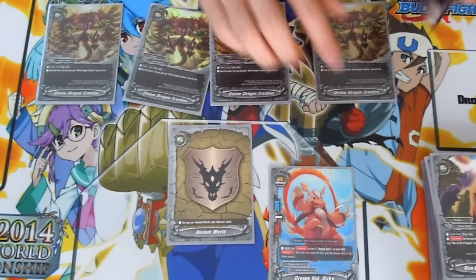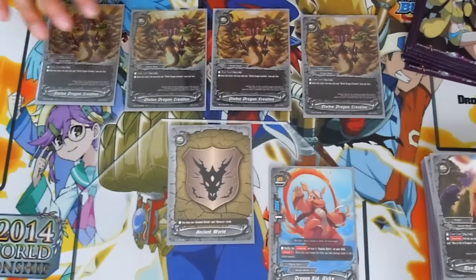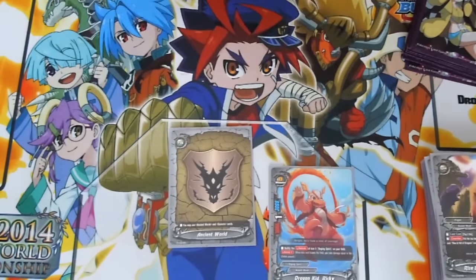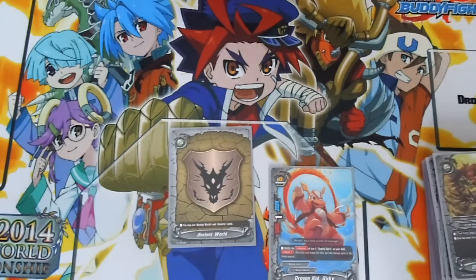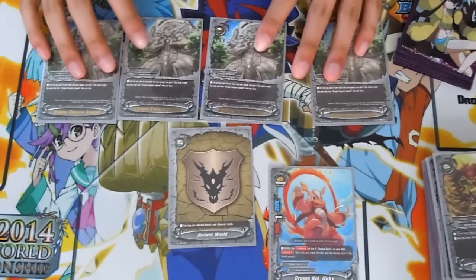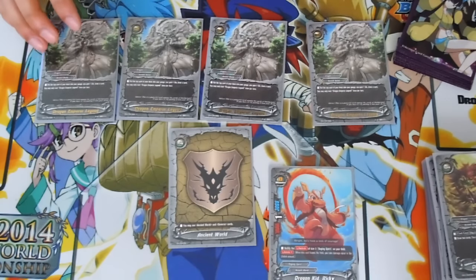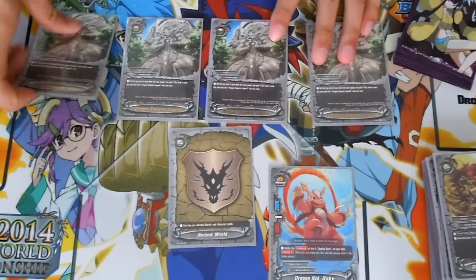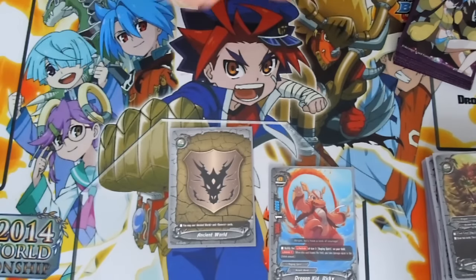4 Divine Dragon Creations. Of course you need this card. It's pay 2 life, draw 2 cards — just good draw power for any Ancient World deck. And 4 Dragon Emperor Legends. This card's good too — basically it just transforms this card into another card, plus gauge and 1 life, so plus 1.